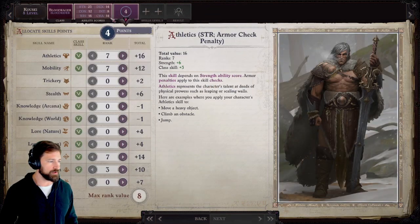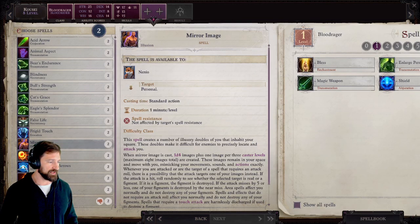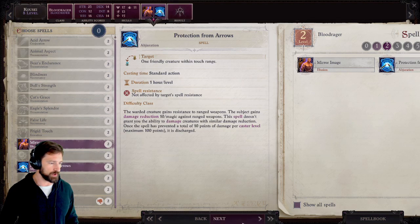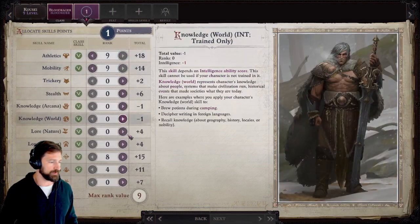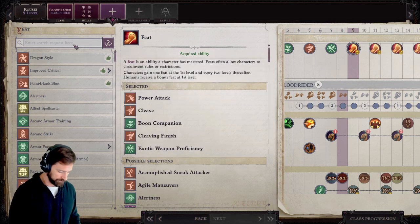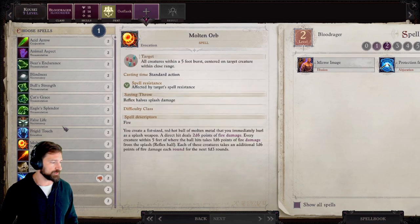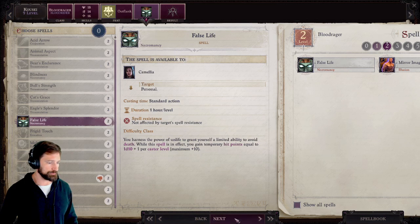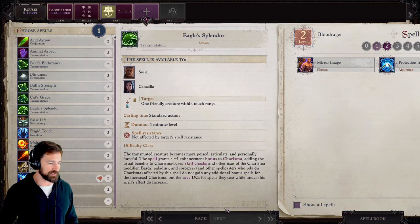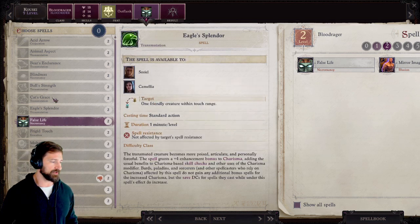At level 8, boost Strength — all of our ability score increases are going into Strength. We get second level spells; a great defensive one is Mirror Image, and probably Protection from Arrows as well. At level 9, we're going to take Outflank. We get another second level spell — I'm going with False Life for some temporary hit points. Assuming you have party members that can buff you with stat increases like Bull's Strength and Cat's Grace, you're fine. If not, pick those up for yourself.